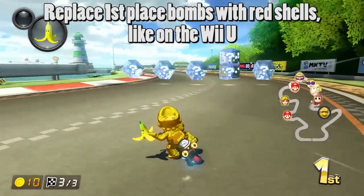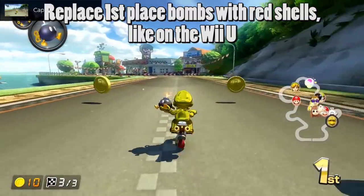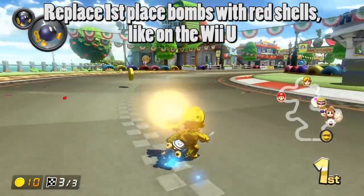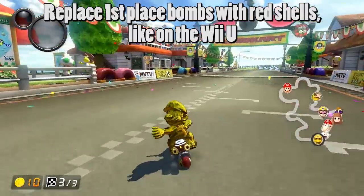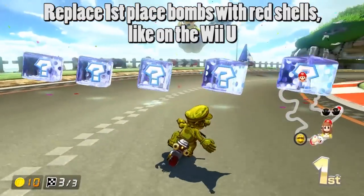Next, Bob-ombs should not be obtainable in first place. Bob-ombs are pretty powerful when dropped backwards, as mentioned with the back-spamming earlier. Bob-ombs are as rare as the super horn, so if you're just behind in second place, it'll pop up when you least expect and it feels very cheap. The rare Bob-ombs in first place should be replaced with rare red shells, like in the original game.